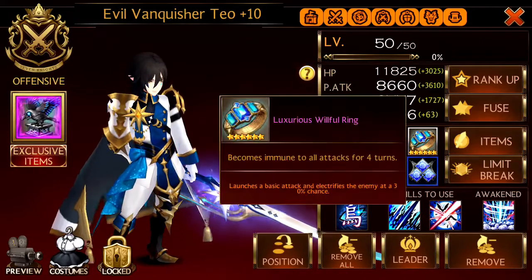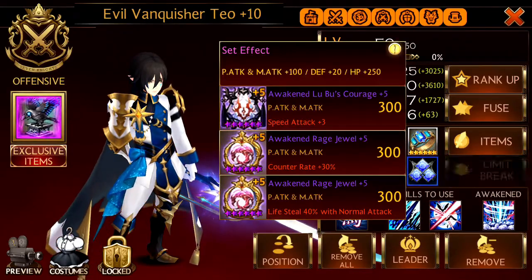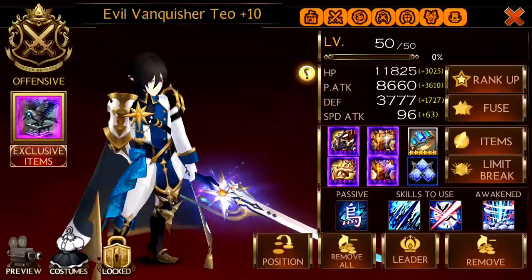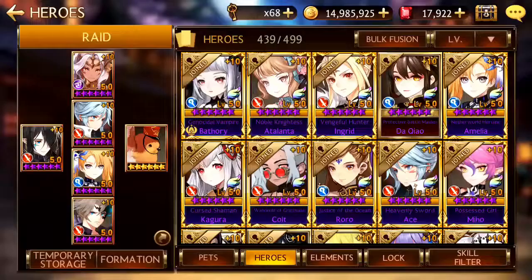Teo has double speed, double counter, will full ring with electrify. Counter rate increase, lifesteal. Debuff resistances — doesn't matter. Exclusive item — doesn't matter.